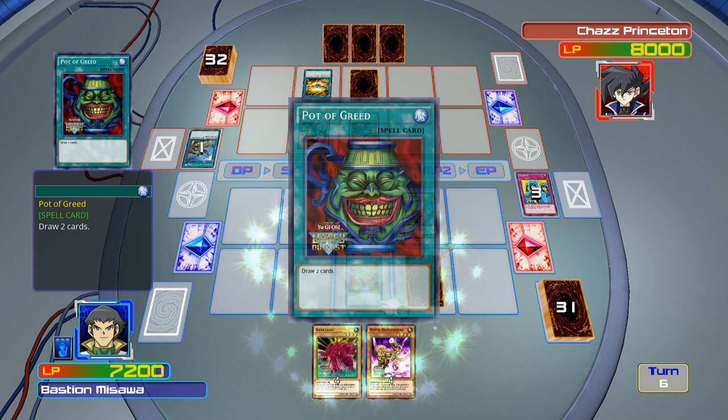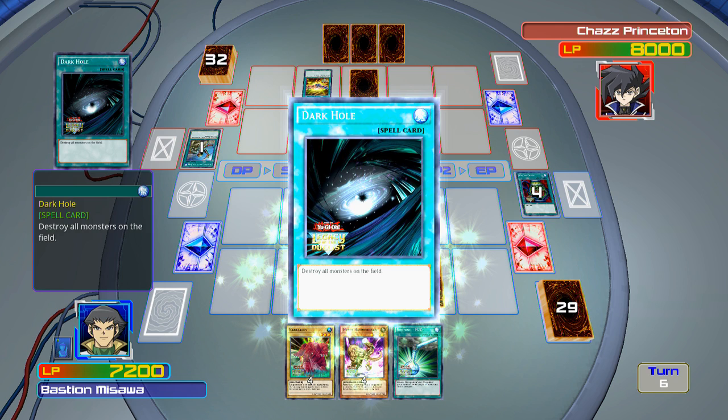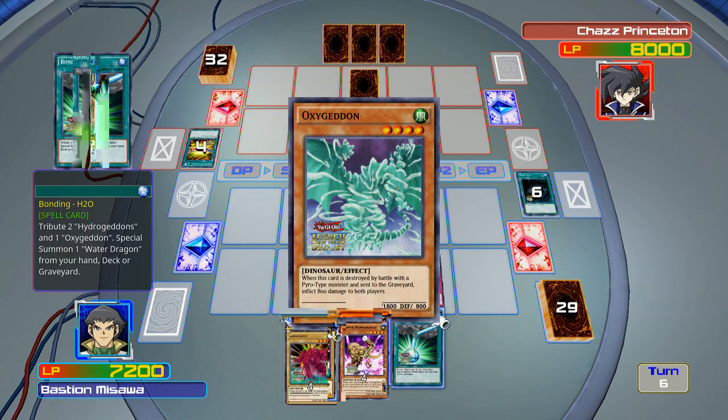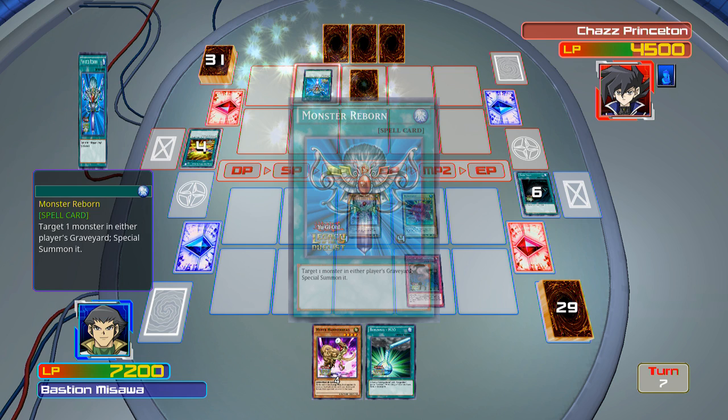I'm going to activate Waboku because I can't take any damage this turn. I thought I was going to lose, but then I drew Pot of Greed. I drew Bonding H2O and Dark Hole off that. Time to Dark Hole — let's do this. Now I'm going to bring Oxygeton back because I want it for Bonding H2O, and I'll drop Hydrogeddon.